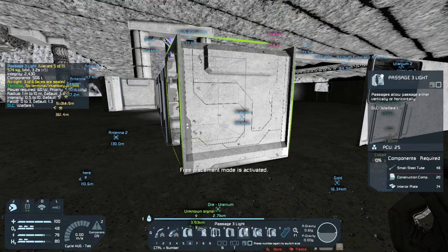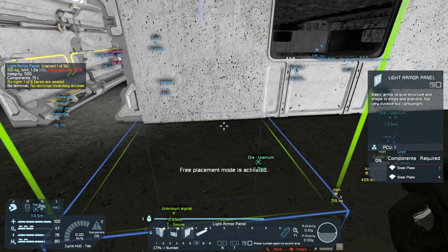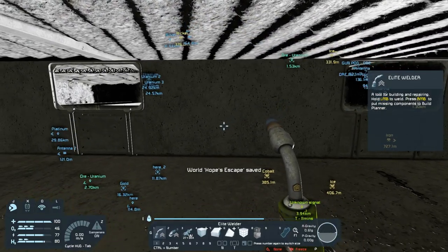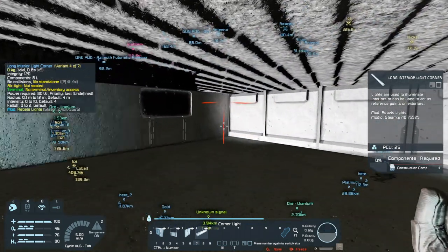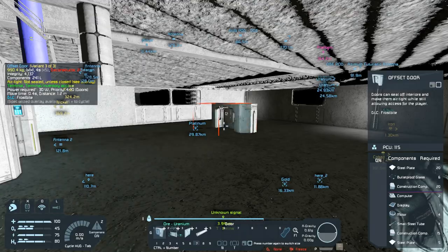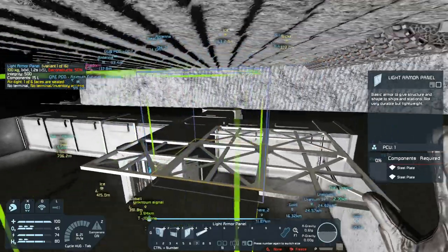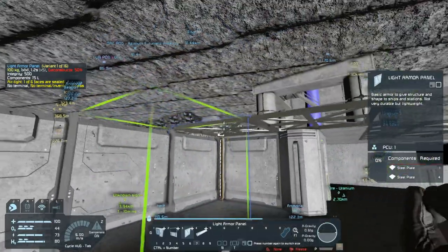And seven. Boom. Just need to get some light in here and then we're going to close it up. Cool part is, now I can put stuff inside this room as well, like a med bay, and we'll actually be able to have it work.